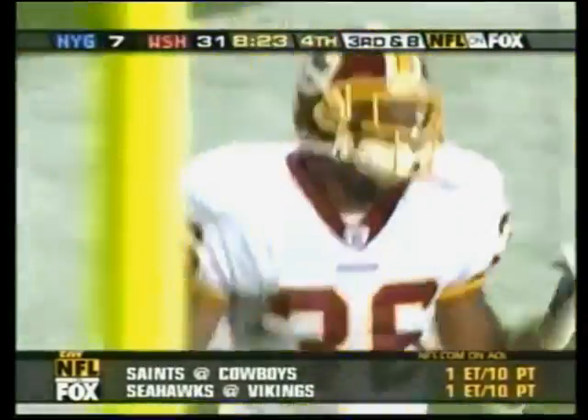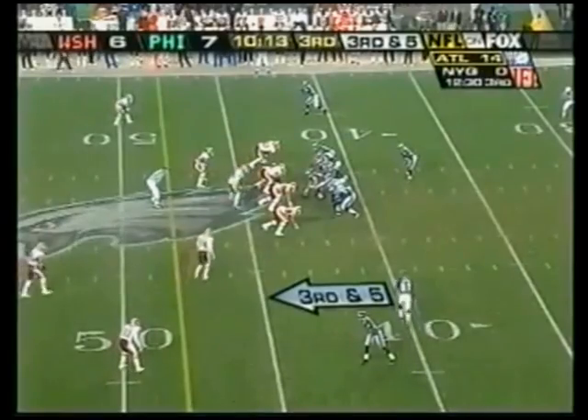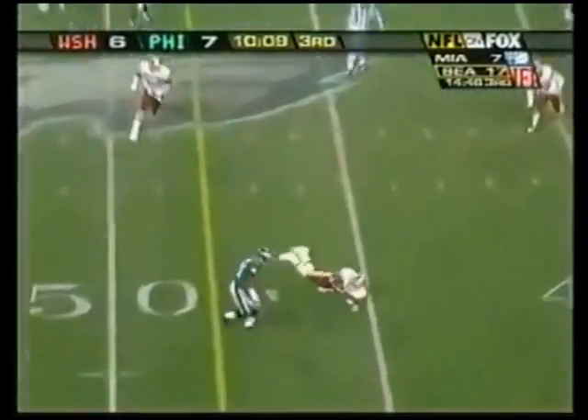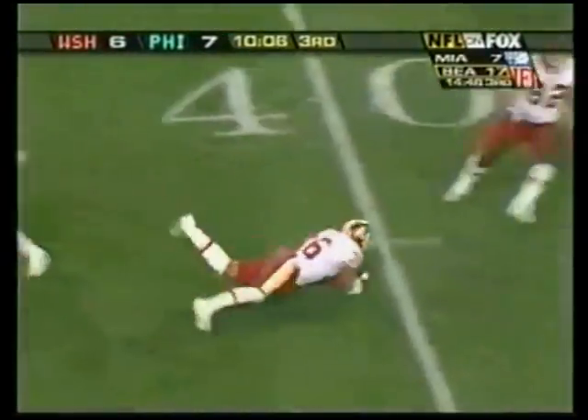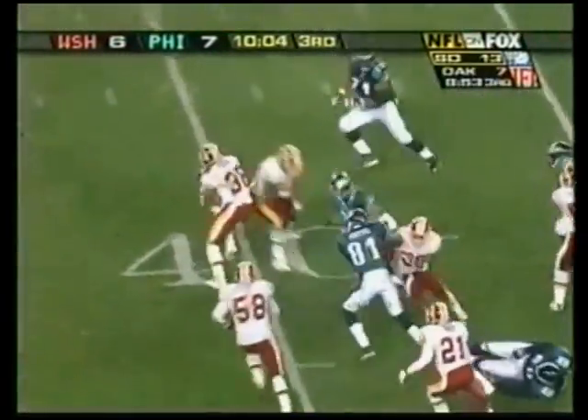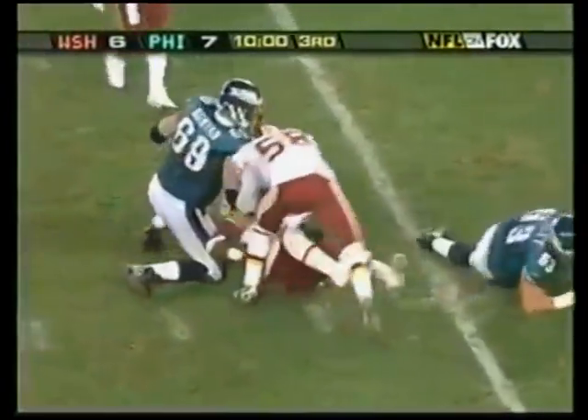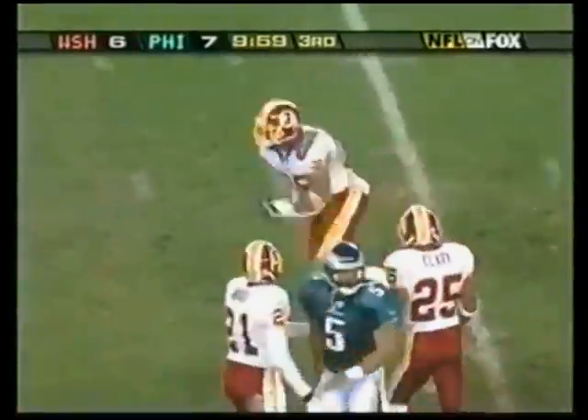Miami against Miami — Owens goes in motion now left to right. McNabb back to pass — here comes the blitz up the middle. It is intercepted! Great pick, tremendous big play! Sean Taylor with it and he's still on his feet at the 40, dives ahead to the 36. What a play by the rookie!